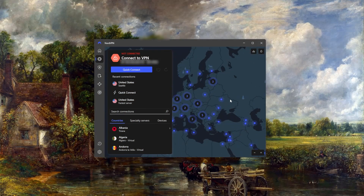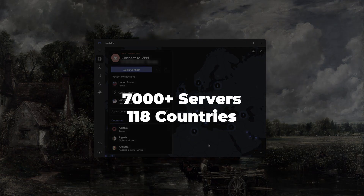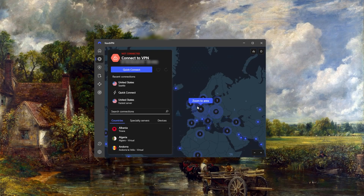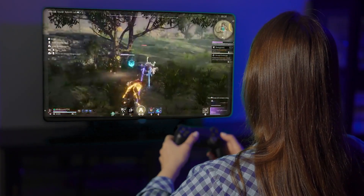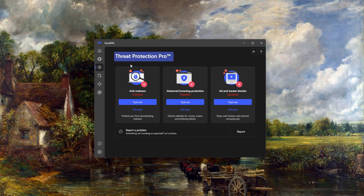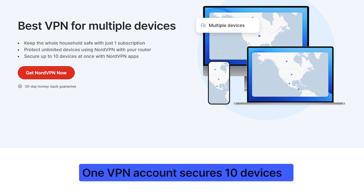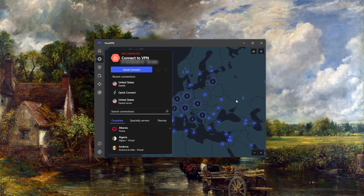Next, we've got NordVPN, which I recommend if you're looking for the best value. With around 7,000 servers across 118 countries, NordVPN has taken the cake for most servers and countries for a premium VPN. While having more servers doesn't always guarantee better service, it does help with speed and latency, especially when gaming. Nord also includes extra features like threat protection, which blocks malicious content, and lets you add up to 10 devices — more than ExpressVPN. So if you want more features and good performance, NordVPN might be the best choice for you.